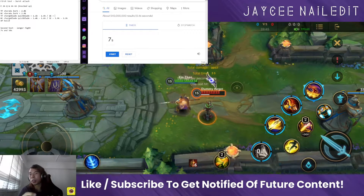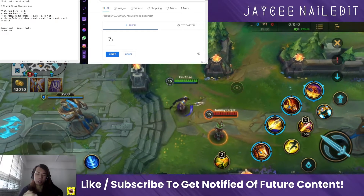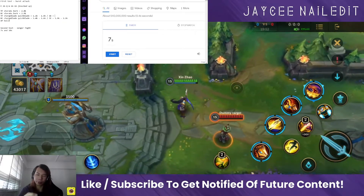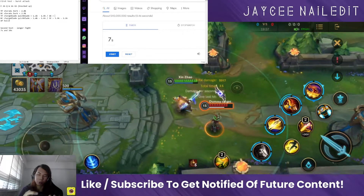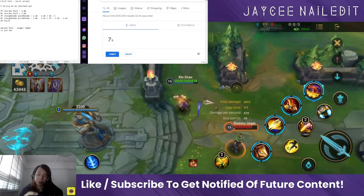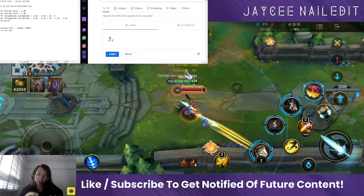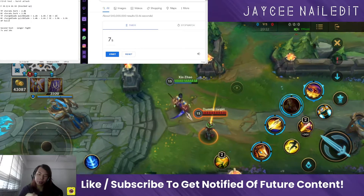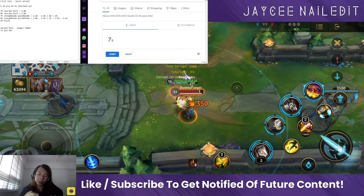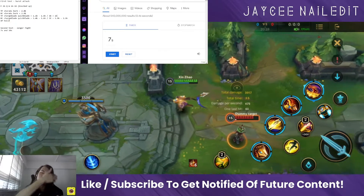This is the build right now: Trinity Force into crit items. Result: 2k — slightly more than the BC version, but you need to take into account crit variance. We've been consistently getting the same number, so it seems there's no real variance here.